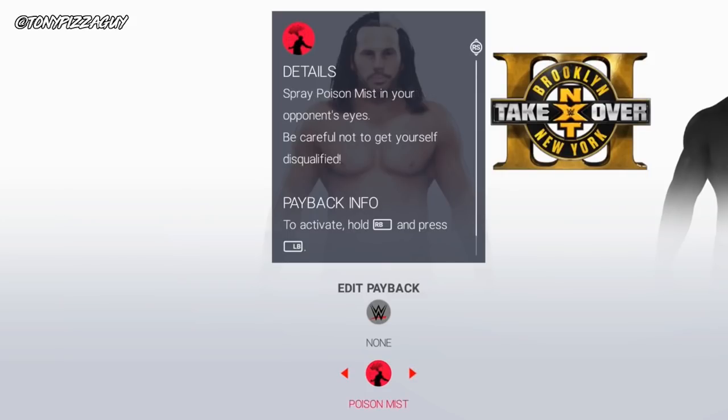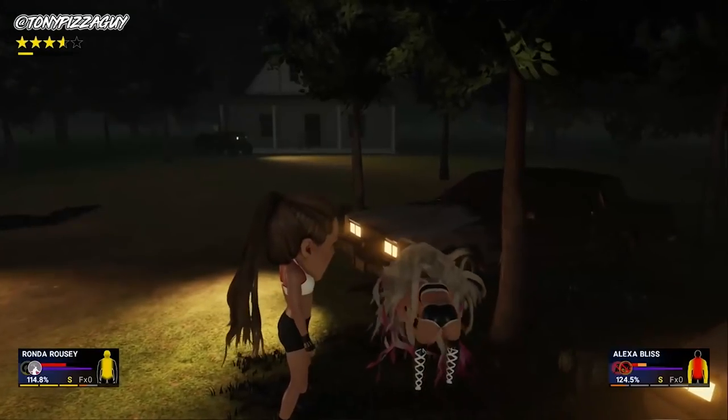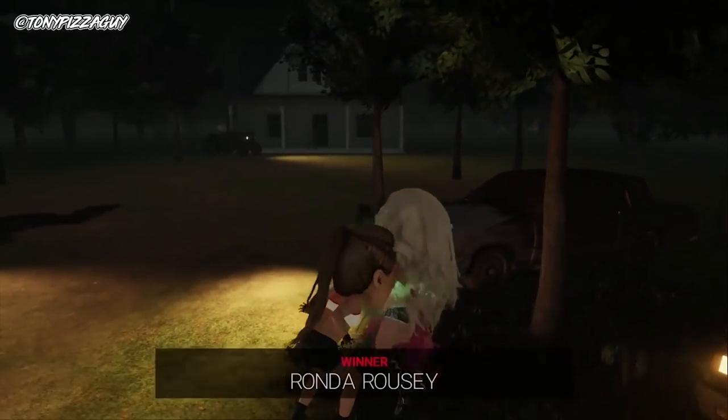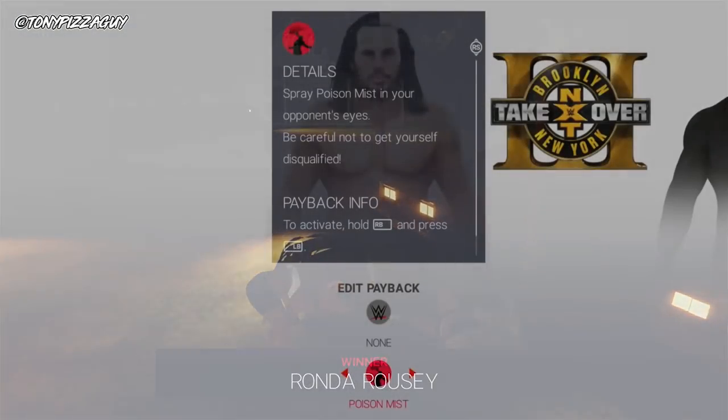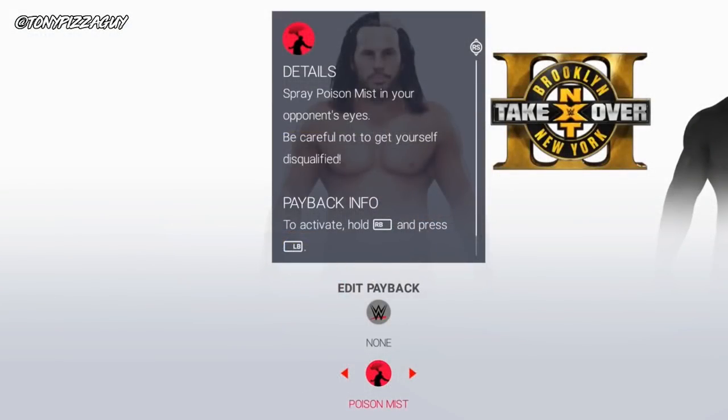Poison mist is just what it sounds like — you spray poison mist in your opponent's eyes. Again, this can DQ you. Press R1 and L1 to activate, then triangle to do the poison mist.